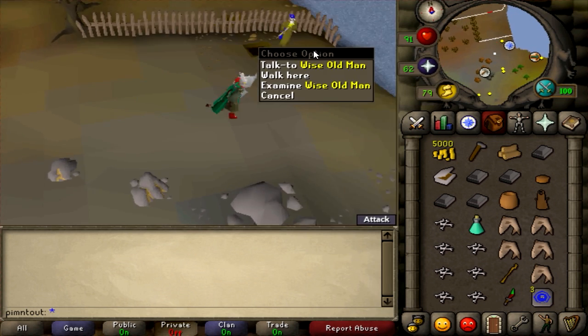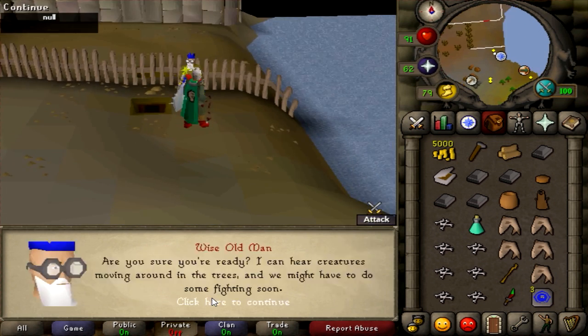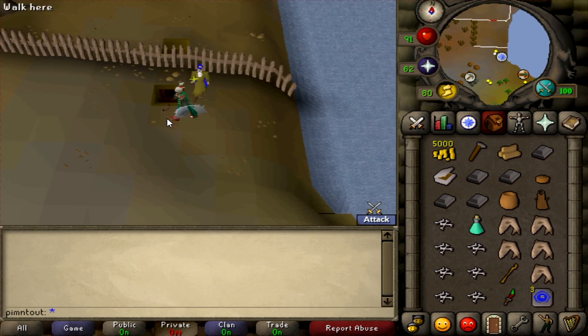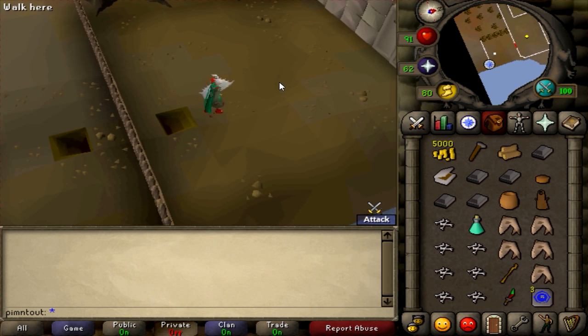Running back up there - now instead of Herman you're going to see the Wise Old Man, so go ahead and talk to him. He feels invigorated. Say you're ready to fight and this is where you have to fight the trolls. You're automatically going to go down the tunnel and in here you'll be met with the sea trolls.